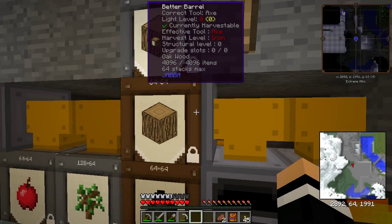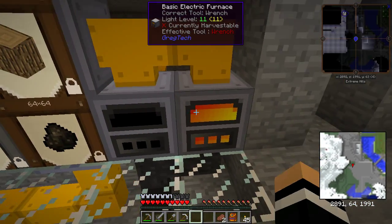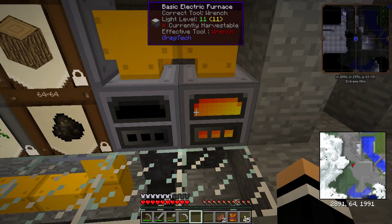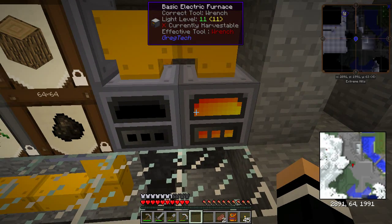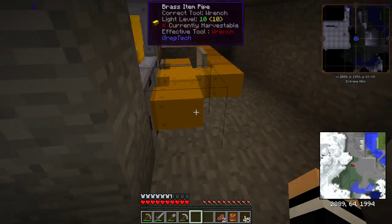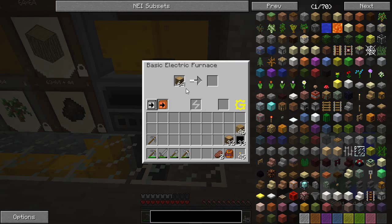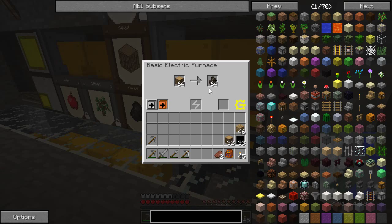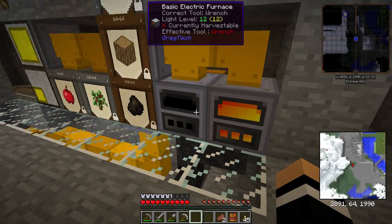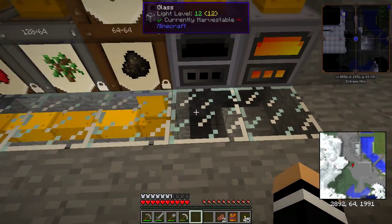We've got another conveyor here set to input, and we've got two basic electric furnaces. I tried this with vanilla furnaces and it wouldn't get the output properly. I tried it with steam furnaces, but there was no room for the steam to come out because we've got pipes on the back. So the electric furnaces are what I've had to come up with. As you can see, this one's banked up and it's got 64 charcoal, and this one is in the process of banking up.